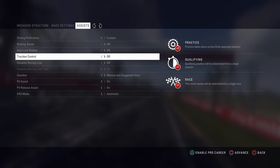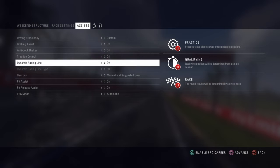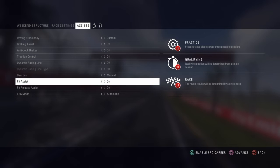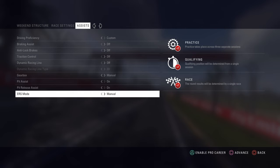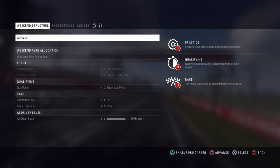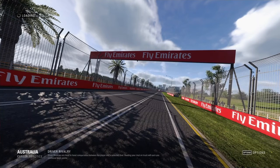We're going to run with no assists — no traction control at all, no brake assist, nothing. This is new to me because in F1 2017 I tried it once and the car was undrivable for me without traction control. So I'm really curious to find out if there's an improvement with 2018. It's going to be a challenge — I'm familiar with GT3 cars and the F1 game will be a totally different experience.